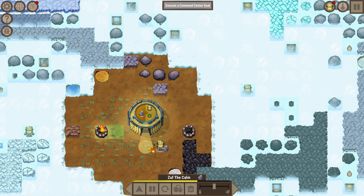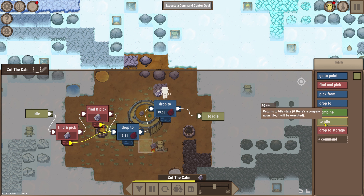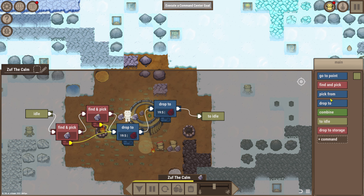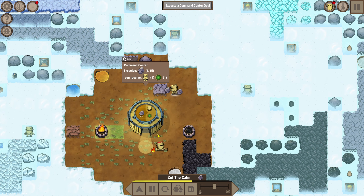The problem is he's putting it down and then immediately picking it back up again. How do I add like a wait thing? I guess what I could do is add a 'go to point' and just tell him to go up here. That should fix it - he should drop both of them in there. There we go, he's going to hang out. That's going to fix that. Now this guy needs more fuel - get out of the way, there we go. Perfect.